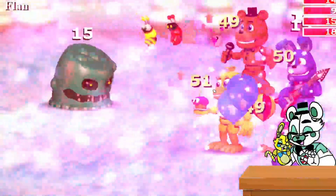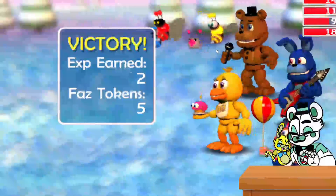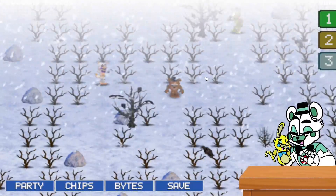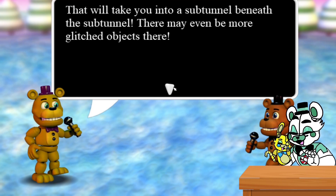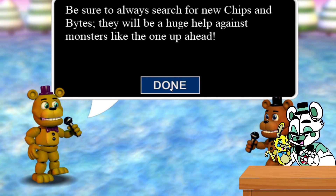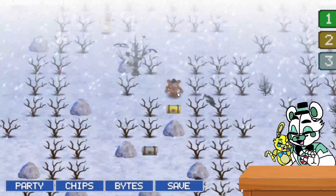Only one character is necessary for balloons and that's Balloon Boy — actually JJ, I don't think so. Oh, Fredbear — let's talk to him first. He says the sub-tunnel must be up ahead, but something is walking past. He warns me: when you enter a glitched object into the sub-tunnel, it's possible to find yet another glitched object inside that will take you into a sub-tunnel beneath the sub-tunnel. Just be sure to never go more than three glitches down — he's not sure you'd find your way back up. Also be sure to search for new chips and bytes. Then open the chest — thank you very much.